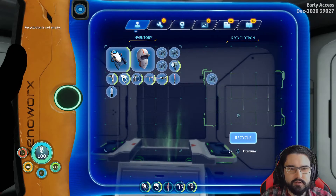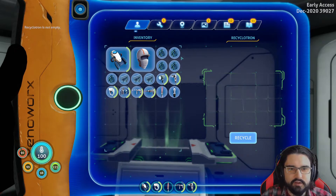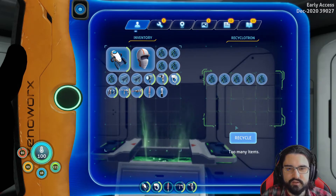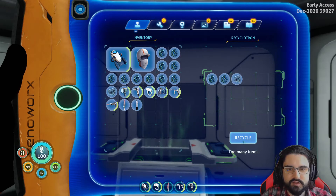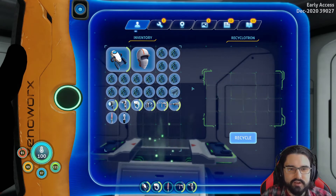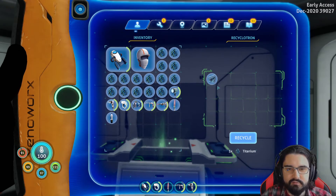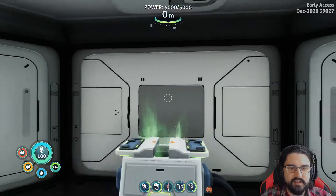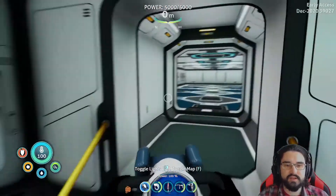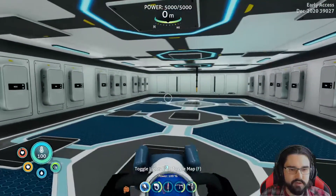Can I put all of them in? No, just one at a time. Sweet. So now you get to see how the recyclitron actually works, which is a beautiful system they've got here. The last game we didn't have this item. It's very, very handy because I can condense everything into titanium ingots and save on space.